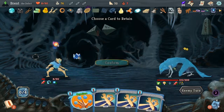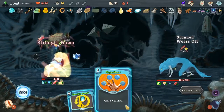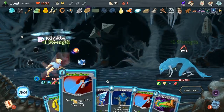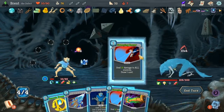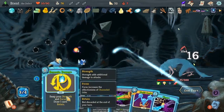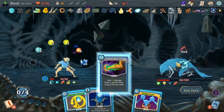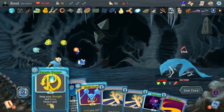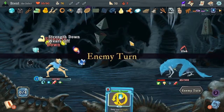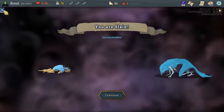We might not make it out of this — I don't think we have the damage output that we really need. Yep, he's still doing the same amount. Okay. Sweeping Beam there. Sweeping Beam. Oh a Multicast there but I don't have anything to really use it on. Chaos — ten more there. And I'm gonna block this. Draw a bunch. And then meet our maker. Fifty damage — we just didn't have the damage. Unfortunate. Oh well.